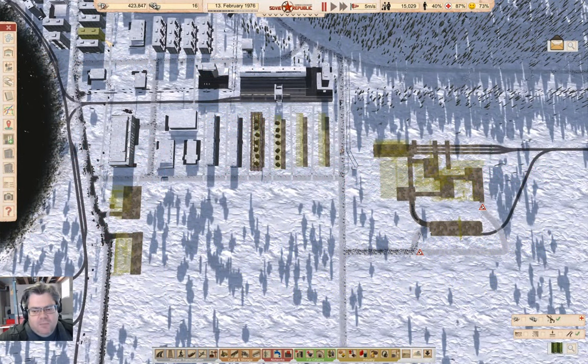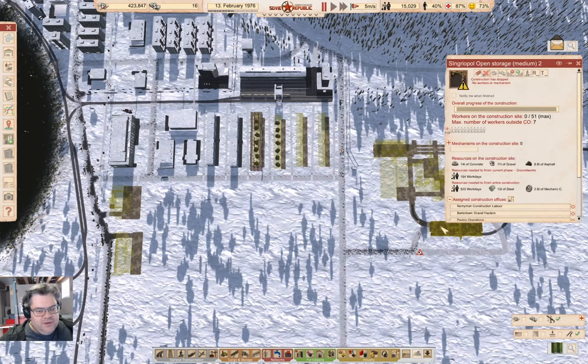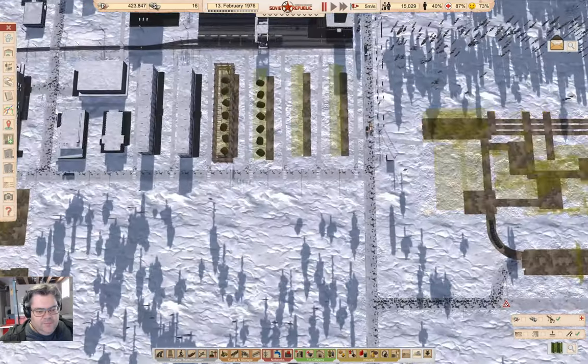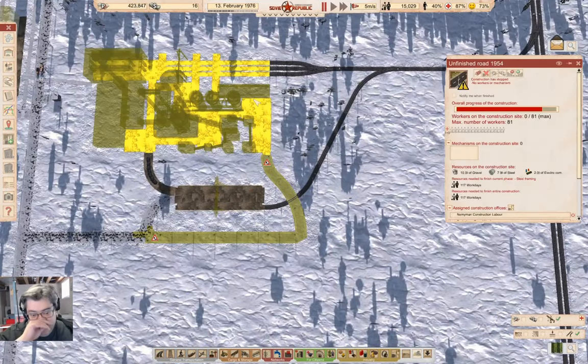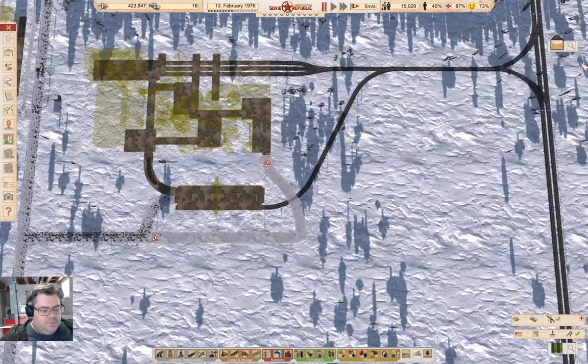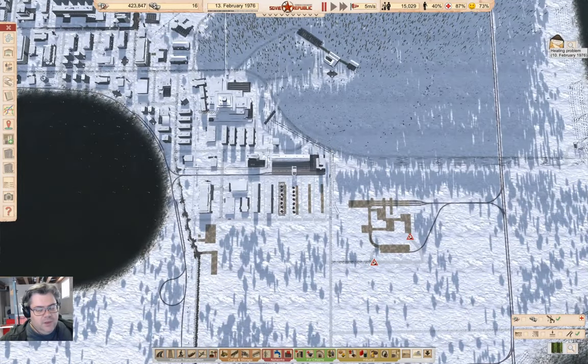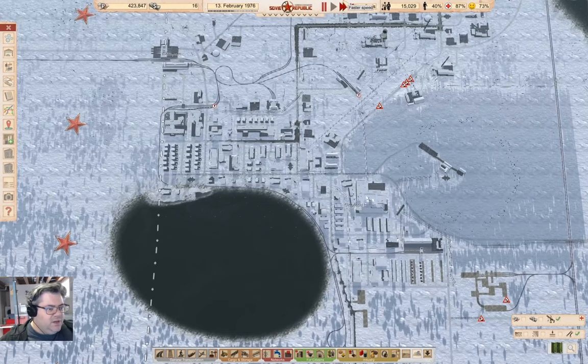Welcome back to Cosmonaut — or mostly it's in Workers & Resources: Soviet Republic. We're getting steel production online. We've got a storage, a steel mill, and we're getting a road into the steel mill completed. Once all that's done, we can go ahead and start exporting steel, which is going to be somewhat useful.